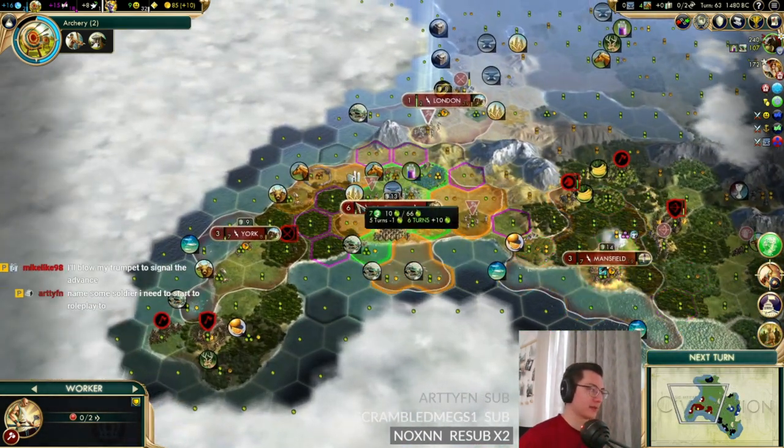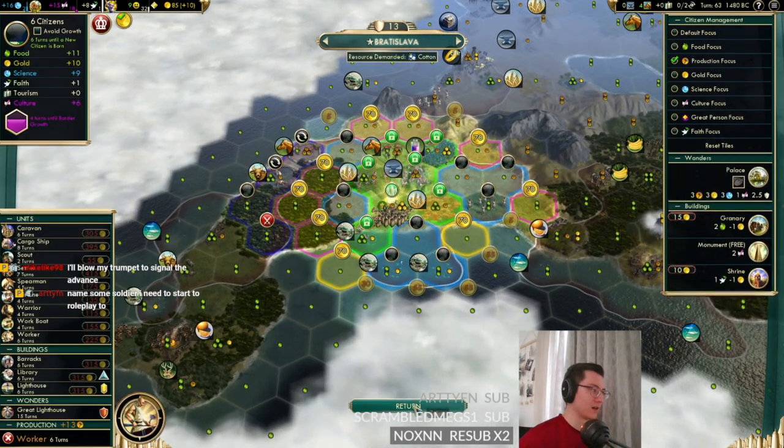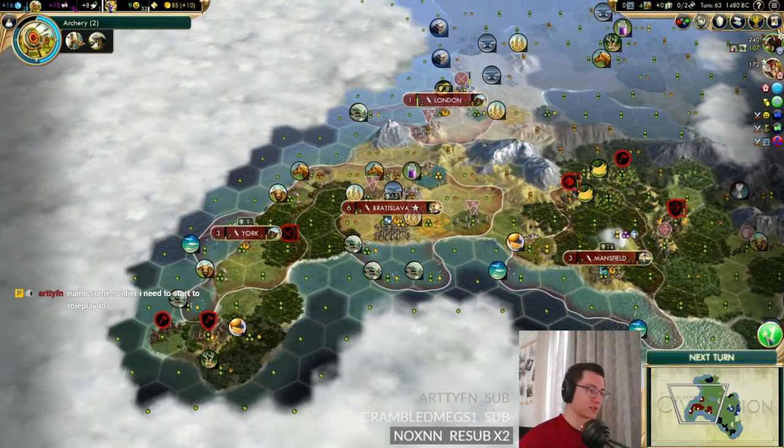Mansfield grew, which we've handled. Bratislava grew as well, which we've now handled. The Terracotta Army has been built and we apparently completed a quest for Ur.